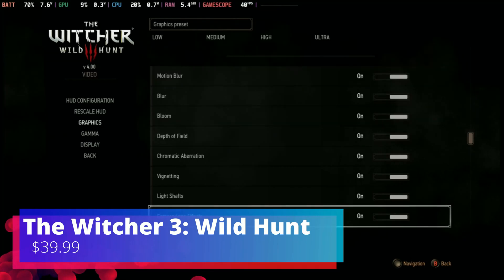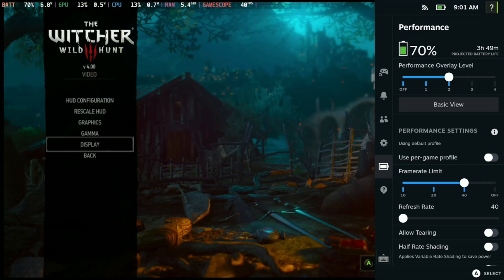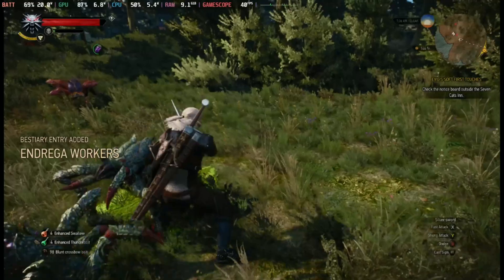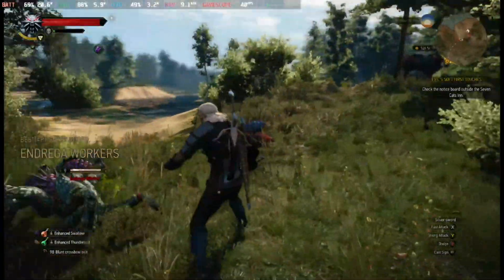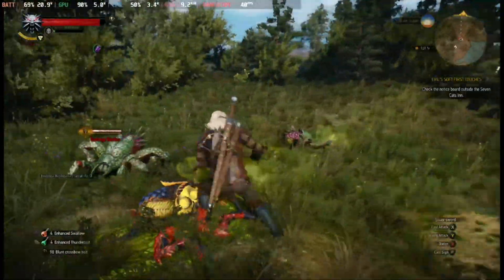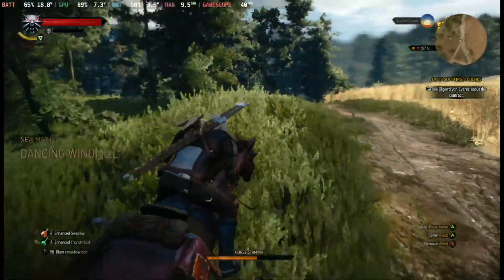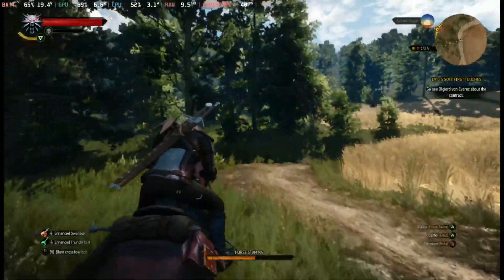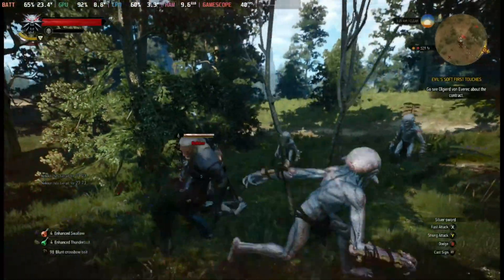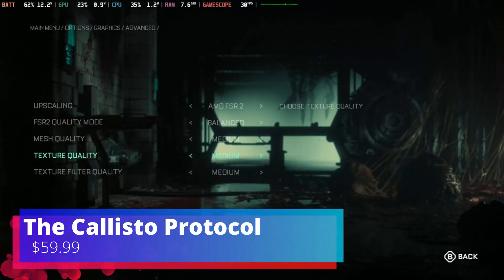Next game on the list is The Witcher 3. The Witcher 3 is another verified game for the Steam Deck. This game recently got a next-gen patch, which complicates things a bit for performance but improves the game a lot overall. With the next-gen update, I ran this game at DirectX 12, FSR 2 on Quality, and a medium preset. The game also has a launcher but it's not too intrusive. The next-gen update really beefs the game up and gives you another reason to jump back into the Witcher universe.